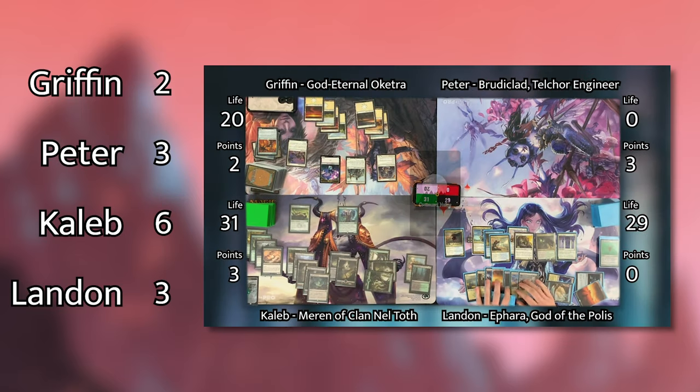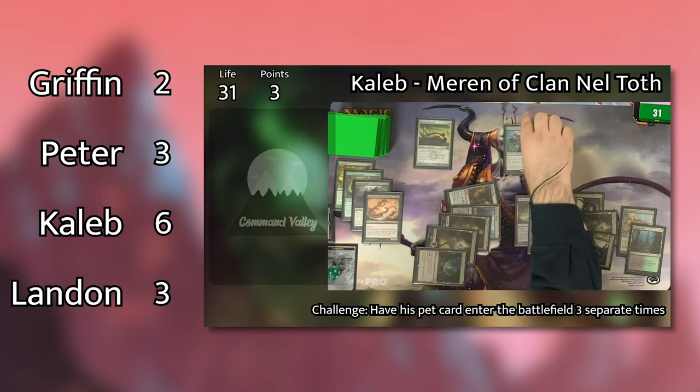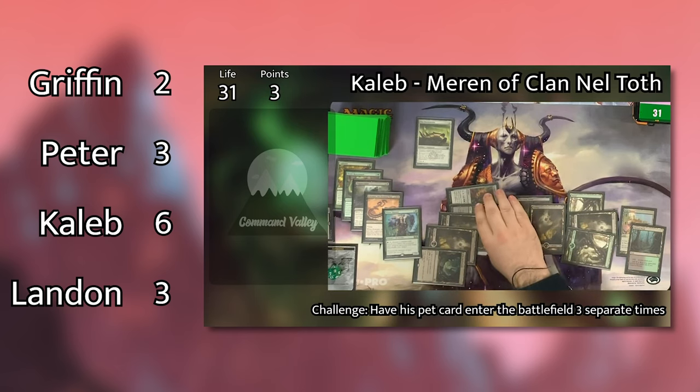Our first episode featured each of our homebrews, with Landon's Zafira Flicker shenanigans stealing everything on the board. But since Landon was on Caleb's right, they both came out with points for victory, and Caleb took six points and the first lead of the season.